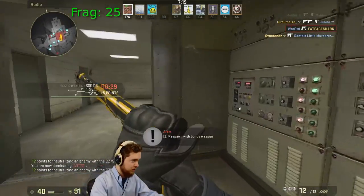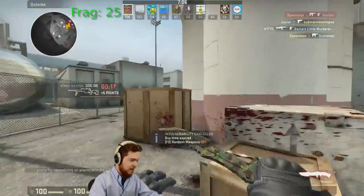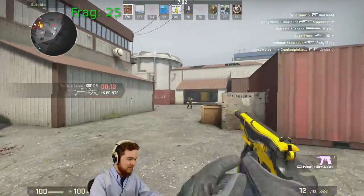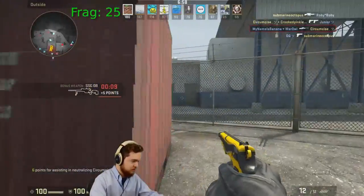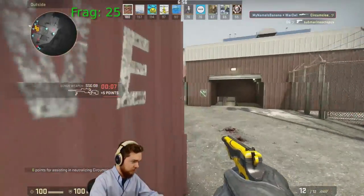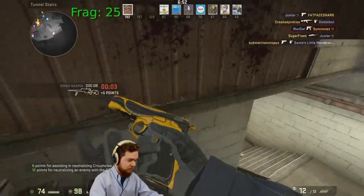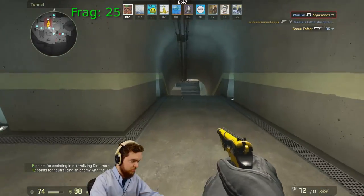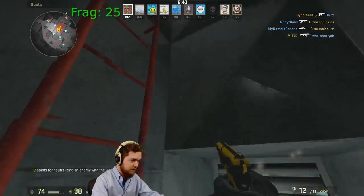That guy is not happy with me right now. I should not be outside — this is like Minecraft. The sun has gone down and I need to find my way inside before the monsters get me. I'm gonna go around this way — he doesn't see me. I'm safe! Found shelter. This is where the creepers pop out. What am I doing? I'm playing Minecraft Counter-Strike.